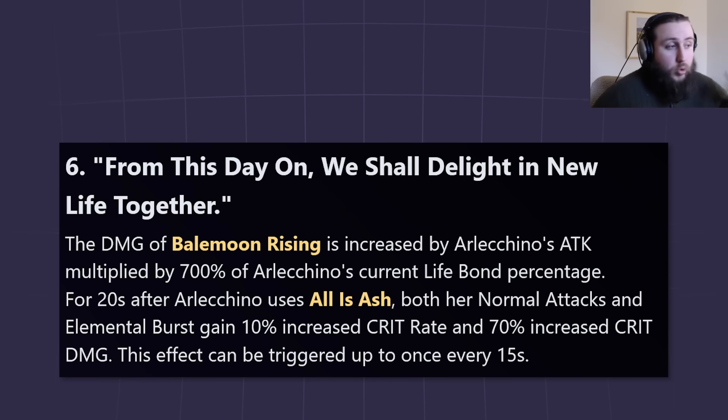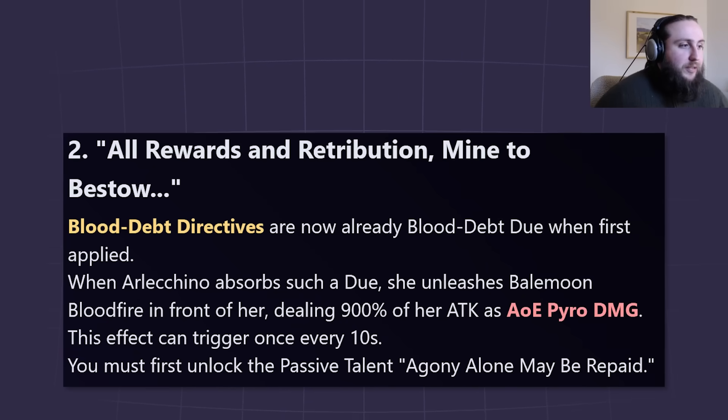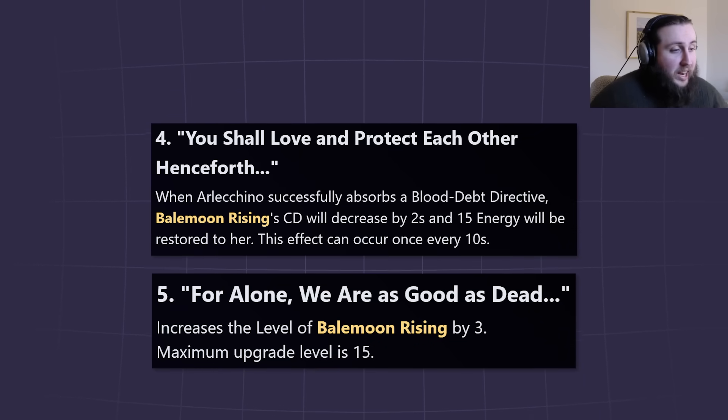A lot of her good teams already have some form of interruption resistance, so the C1 interruption resistance matters less, and she's strong enough to clear without constellations. If you like her a lot and want constellations, C1 is a nice stopping point. C2 is nice for speedrunning. C3 is fine to get if you already have C2 — like Raiden's C3. C4 and C5 are completely skippable; if you're not planning on going all the way to C6, don't bother.